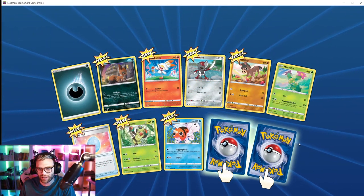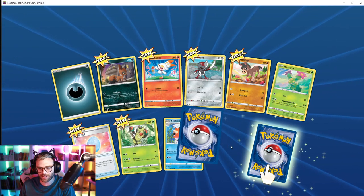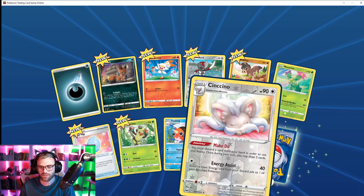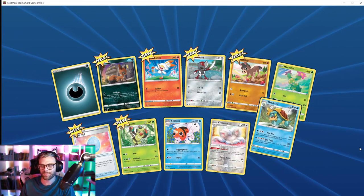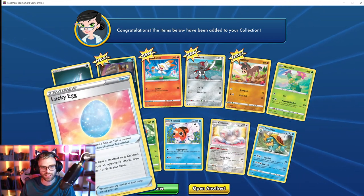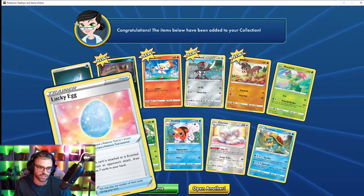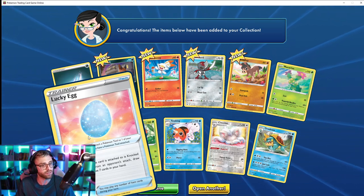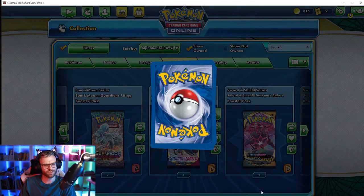All right, what we got here? Seaking — so cute. Okay, Jynx — okay. A Dread Draw. What's this — Lucky Egg: if the Pokémon this card is attached to is knocked out by damage from an opponent's attack, draw cards until you have some cards in hand. That's actually very, very good.